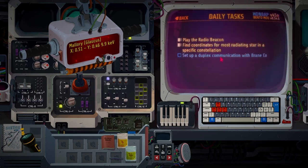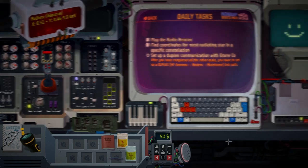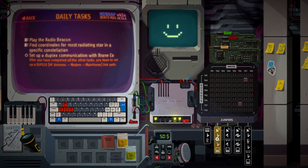Set up a duplex communication with BrainCo. After you have completed all the other tasks, you have to set up a duplex HF — high frequency — antenna, modem to mainframe link path. High frequency to modem to mainframe. Yep, modem. And this is the other one.